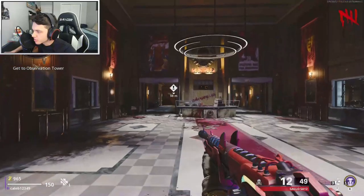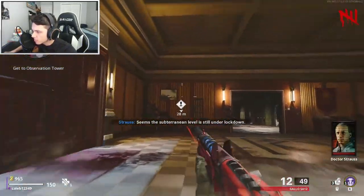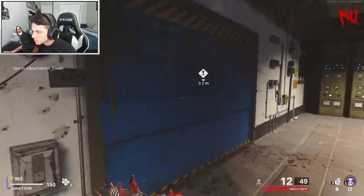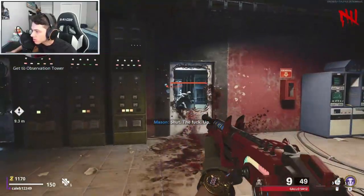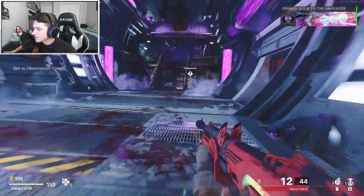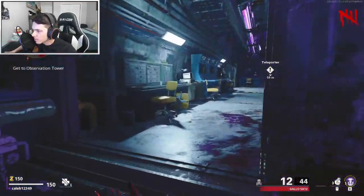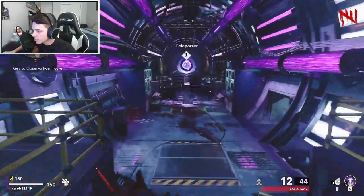Then once you're through here, just follow the white waypoints. It seems the subterranean level is still under lockdown. Now this is the teleporter that will bring out the new mini boss, so you're going to want to call him pretty quick.